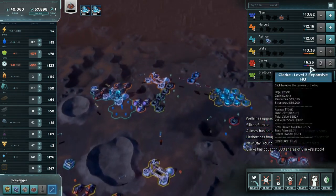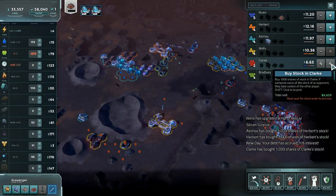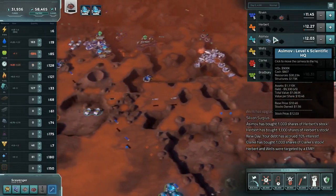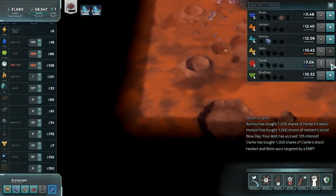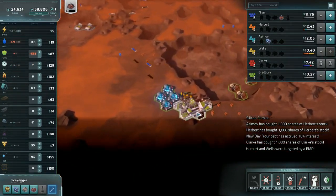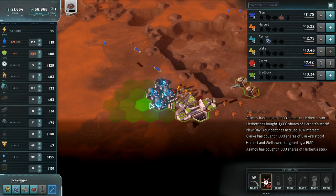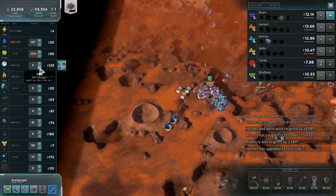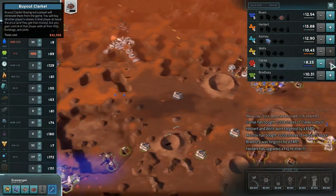I'd love to go ahead and make this buy happen. Other people are sitting on some amount of cash, but not a huge amount. Wells and Herbert both have other issues, so Asimov and Bradbury are more the bigger problems. Bradbury could come after me fairly easily. Aluminum came on up, kind of like we expected it to eventually.